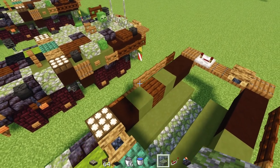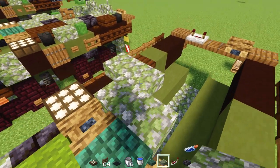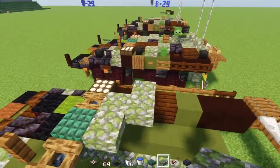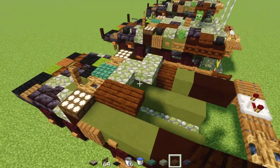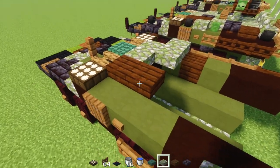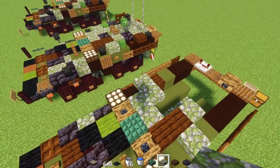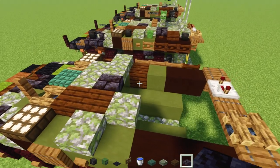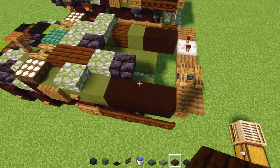Then behind we'll make a zigzag of mossy cobblestone slabs. Then we'll add these two dark oak slabs and then mossy cobblestone slabs, two in a diagonal. Polished blackstone brick slab over here, and then another polished blackstone brick slab over here. Dark oak slab dangling back.